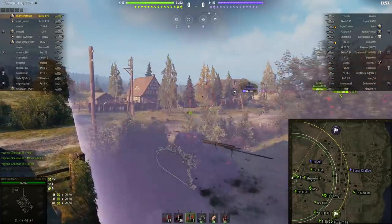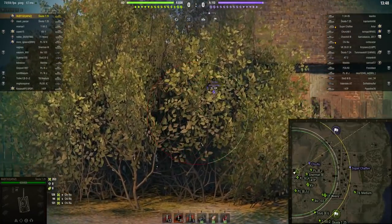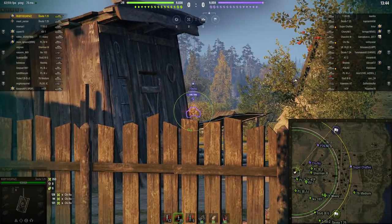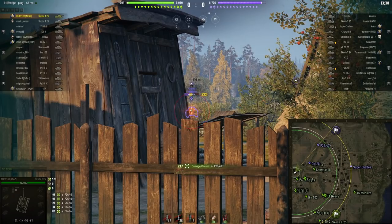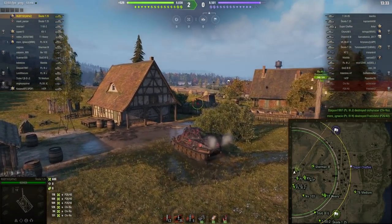And he switched to HE. He used his intuition skill — oh no, he's switched back. Now this guy likes to reload his gun a lot; he switched back to APCR. And now he's going to take three shots. One, two, three. It's just devastating at Tier 6. 335 damage.